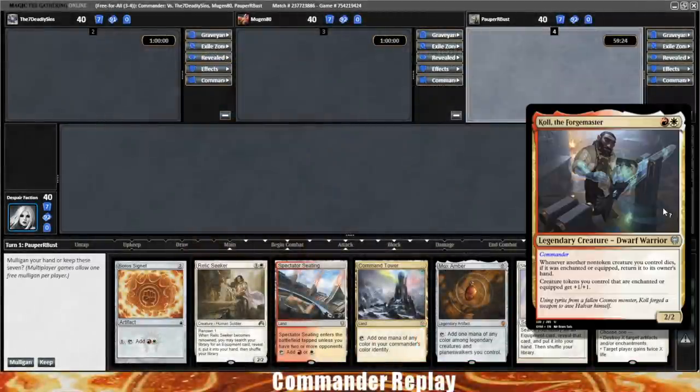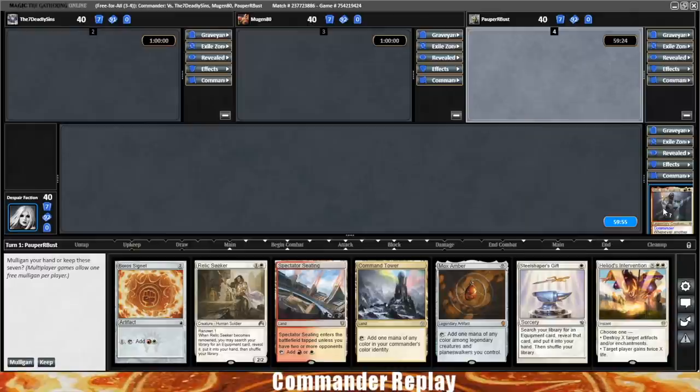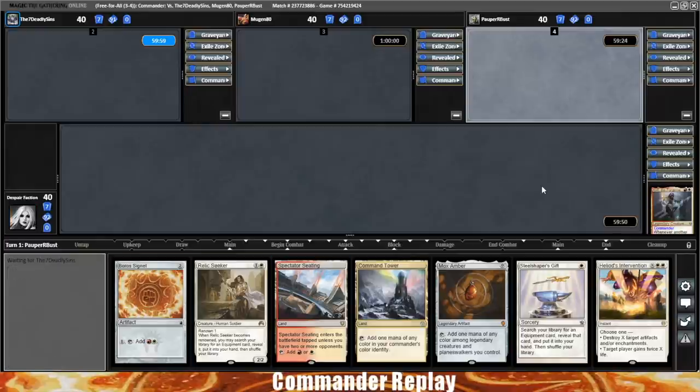Welcome back everyone. Playing some CEDH today with Cole the Forgemaster. Take a look at this opening hand — two lands, Signet, Mox Amber. Feels pretty good, I'm gonna keep that. I tried one game with this deck already and gambled on turn one, discarded my second land, had a handful of two drops, and that was real bad. Ended up losing that game, never drew another land.